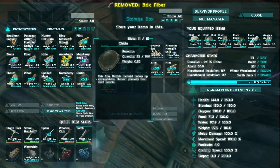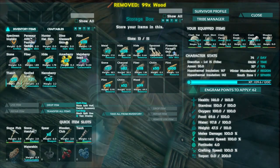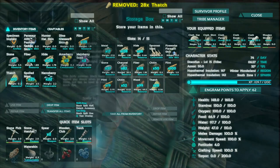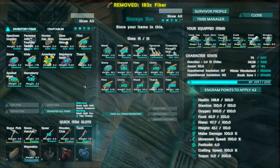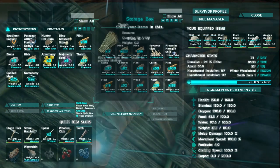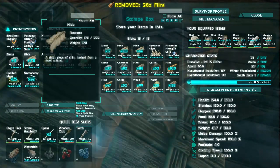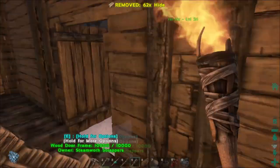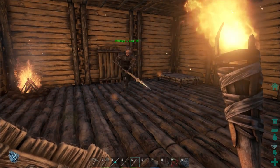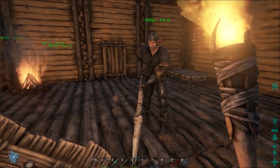I'll definitely take that. What'd you do? I looted the crate. Nice! What happened? Armor — it's got leather hide. Leather hide, same thing. Want to see? Sure. It'll save me some time. I think that'll actually keep me warmer too. Like a ninja caveman, right?